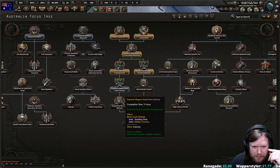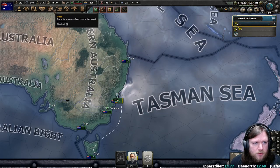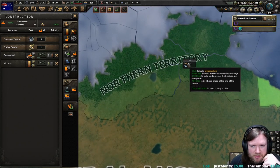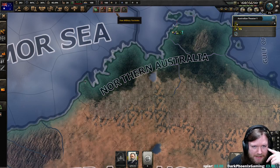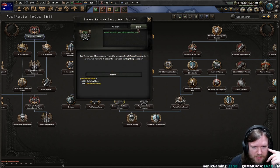I do want the building slots. Infrastructure is good because it's a 20% production bonus, although that's for the Northern Territories. What is there to do in the Northern Territories? Northern Territories has no build slots, so it's kind of pointless. It will increase the steel production a little bit, but not by a huge amount. So we'll do this for the build slots primarily.